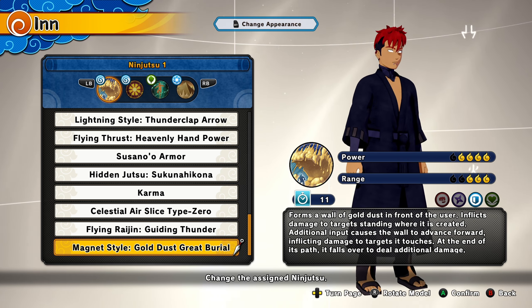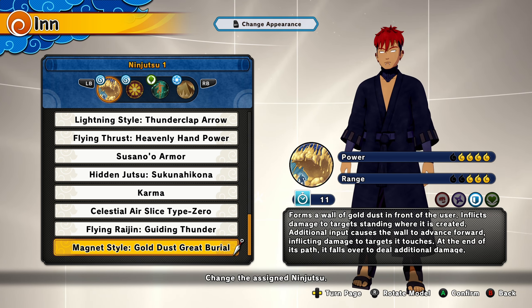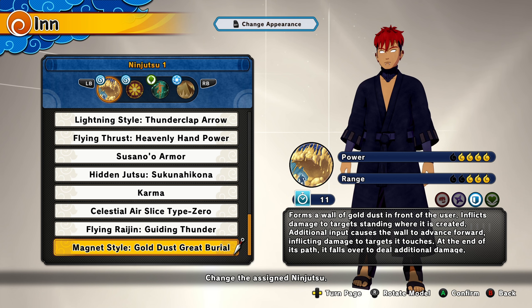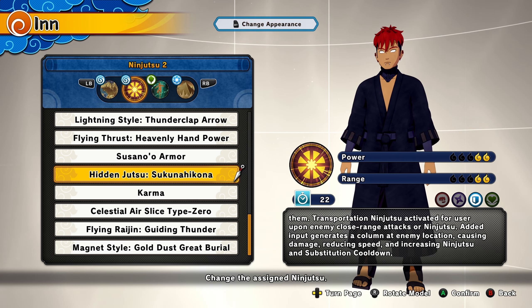First thing — the new jutsu. Without a long introduction, it creates a gold sand wall that damages players when created. You can move this wall in only one direction and it damages all players that touch it when it moves. When the wall drops down, it deals damage again to all players in the area. That sounds pretty OP to me.